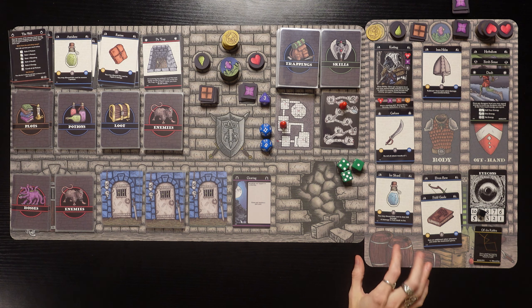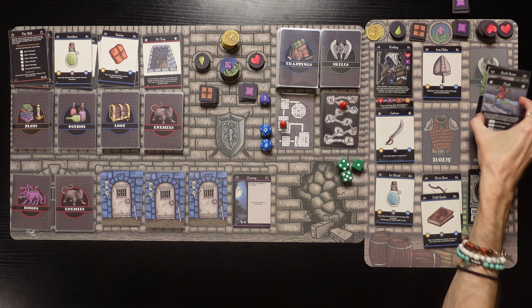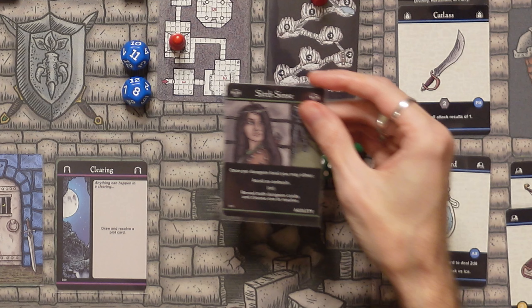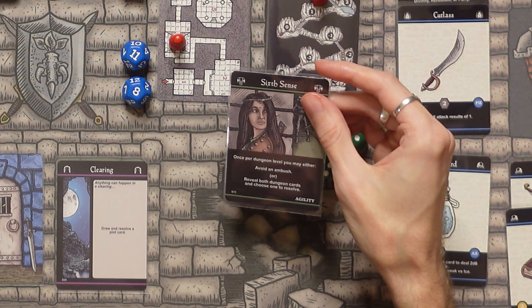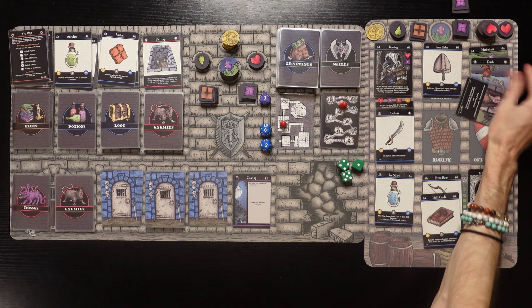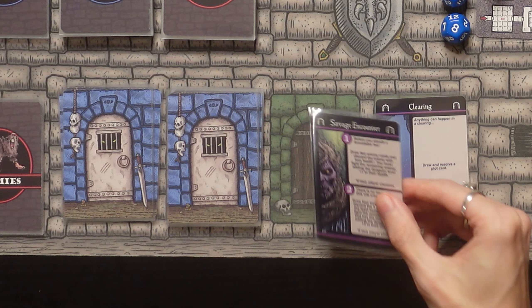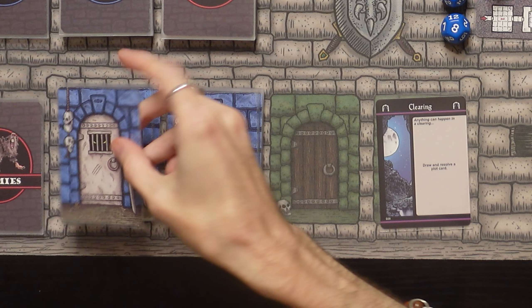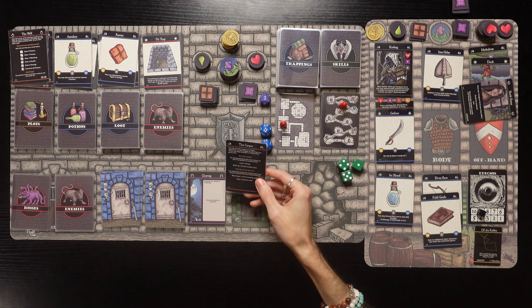We gain 3 health and lose 1 poison - down to 4 poison. Only 4 poison, guys - feels good! We're a shade of green lighter now. We've got a clearing, but that's probably going to send us to the boss. Should I use 6 Cents to see what's the other way? I really want to find the merchant. So we use 6 Cents - once per dungeon level, reveal both dungeon cards and choose one. The other way is a savage encounter - that sucks.